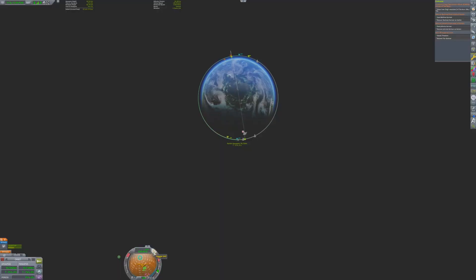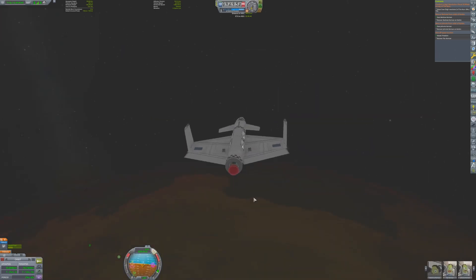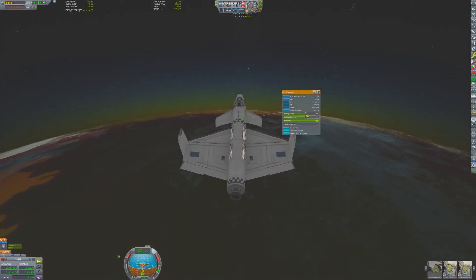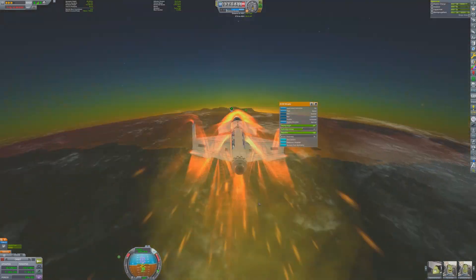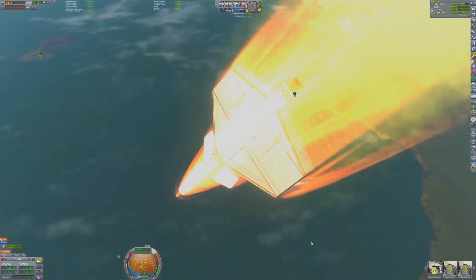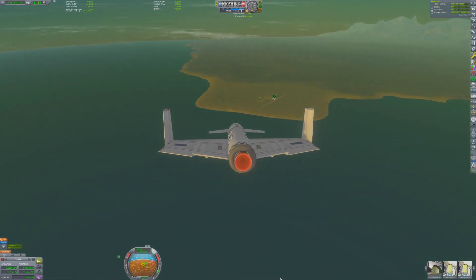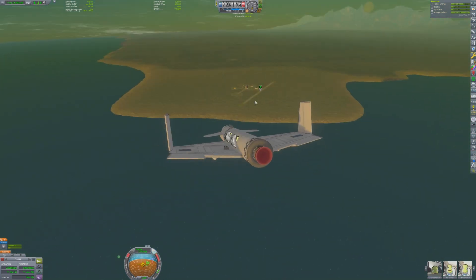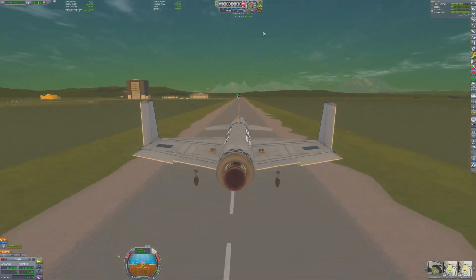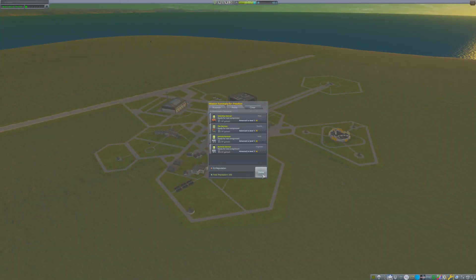All that remains now is for Valentina to deorbit the craft and land back at the runway. Valentina appears to be coming in a little too fast and too high to land on the west side of the runway, so she will turn the craft around and come back and land on the east side of the runway. She can even burn the Terrier engine to help make sure she has enough velocity to make it all the way back. She takes it in smoothly, watching her vertical descent speed so she doesn't slam on the runway too hard. And she did it — she has just brought in a lot of cash for the program.